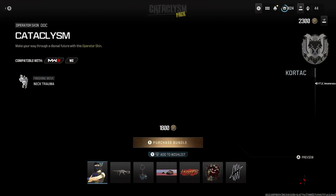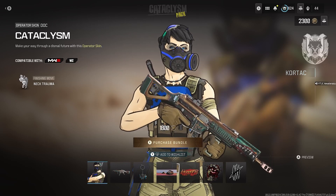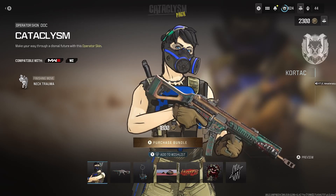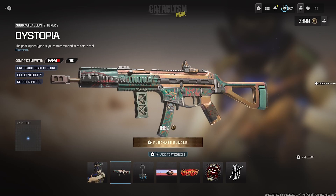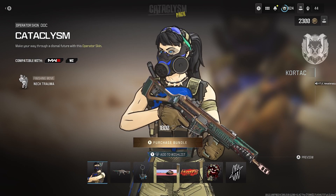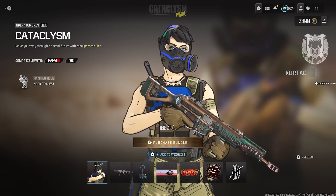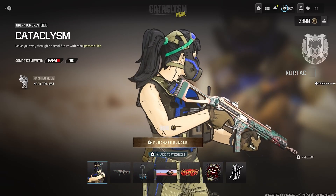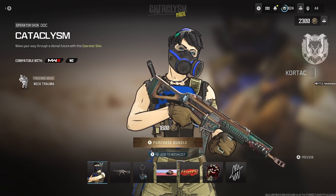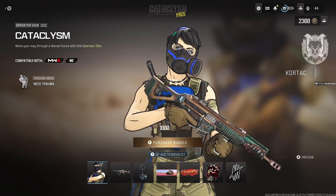Overall guys, for 1,800 COD points personally, just for the Operator skin, it's actually pretty worth it. It's like a Borderlands skin — cartoon, comic book looking skin. It's actually really lit. The Dystopia Striker 9 isn't really all that and the camo doesn't look crazy either. It's really just worth it for the Operator skin. So if you want a cartoon or comic book looking Operator skin, or if you like Borderlands, then get this one. But other than that, you can save your money on this bundle. Hope you enjoy — subscribe if you're new to my channel and like this video. Peace.